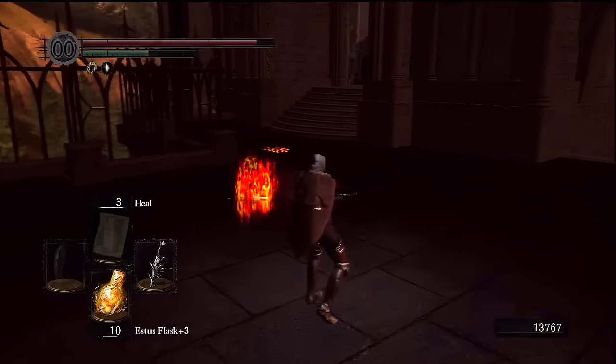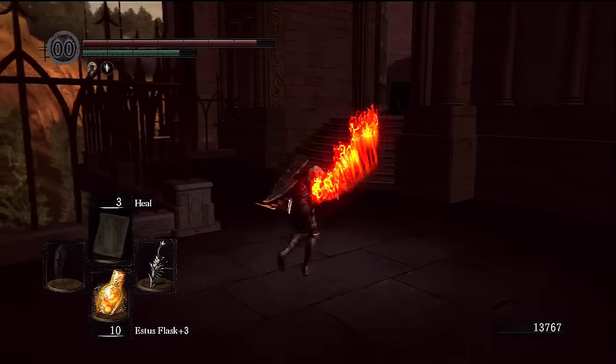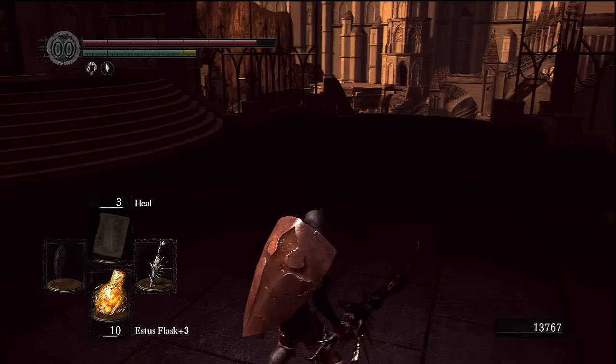The first stone dude you run into is outside of the first blacksmith, and then there are about four more below in that sticky area in Sen's Fortress if you fall down. Right here you can see it — I'm showing all the moves.